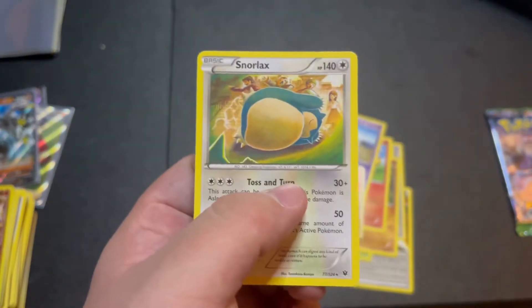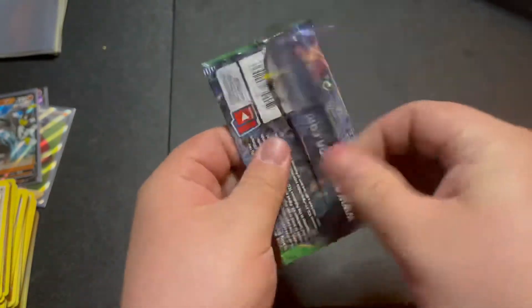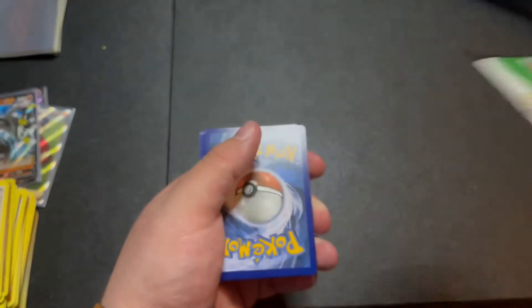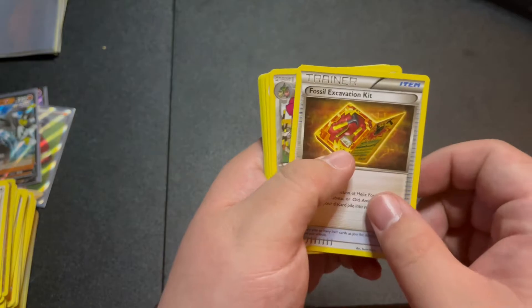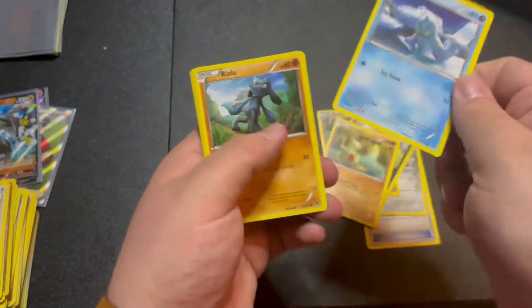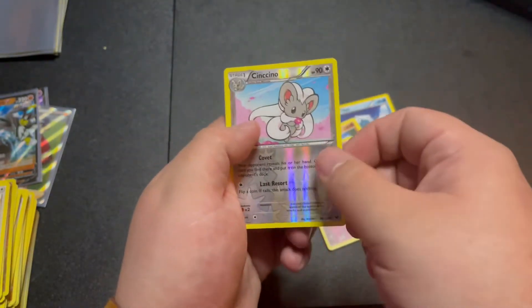Last pack of this video - please Dollar General, don't let me down. They usually do let me down - they're awful, they pop out of nowhere. One, two, three - Fossil Excavation Kit, Wormadam, Kabuto, Volcanion, Larvitar, Seel, Raiola, Jigglypuff, reverse holo Cinccino.